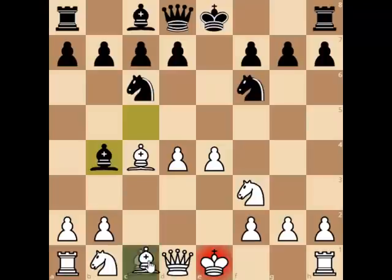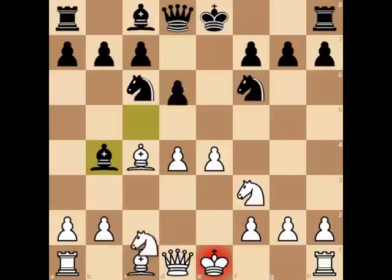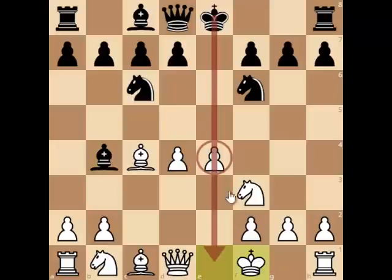In this position, of course white can play Bd2 which keeps the pawn on e4 and this is a very quiet variation. Black can play Bxd2, Nxd2 and just pawn to d5 and everything is okay. But in the game after Bb4 check, white played Kf1. The idea is to sacrifice the e4 pawn in order to open up the e-file for white's rook to use.